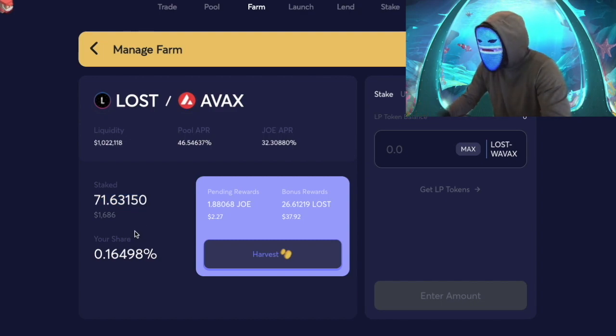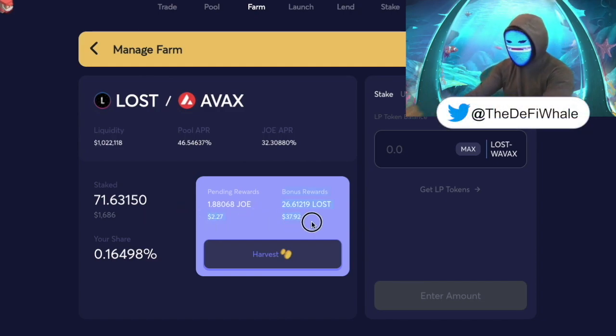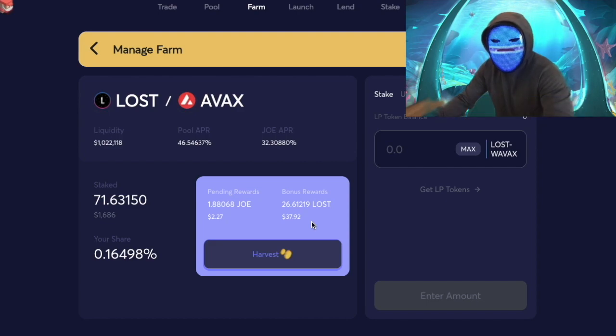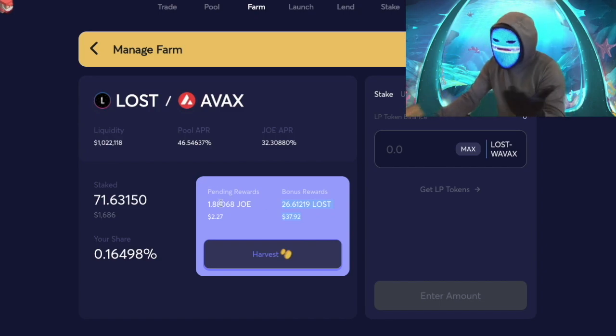We made that shift happen, but with the price of LOST dropping so much it actually hurts our total value locked in the farm — even with the rewards on top, we still got hurt. If you think about a $2,000 investment taking a 20% price hit, that brings us down to $1,600. But since we're in a farm and AVAX stayed about the same, we didn't bear the full hit of a single token's price drop — we still lost money though.